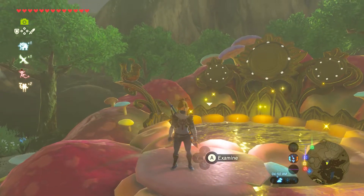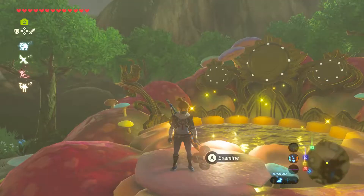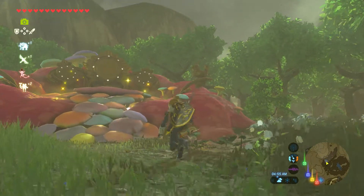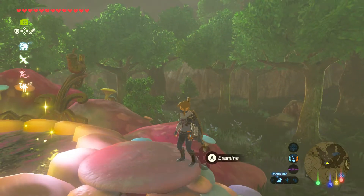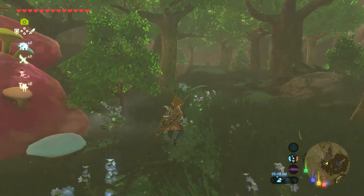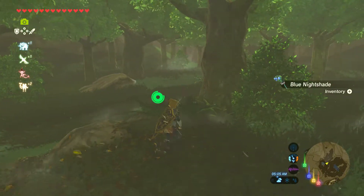So I showed you how to get the ancient gear suit, how to get some fairies, how to get the stealth suit, and how to find the fairy fountain hidden behind Kakariko Village.